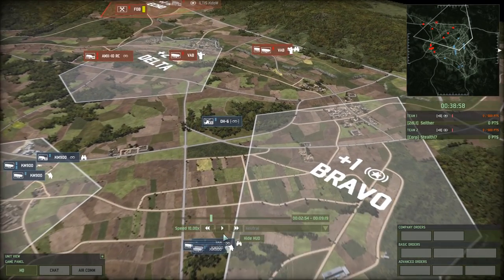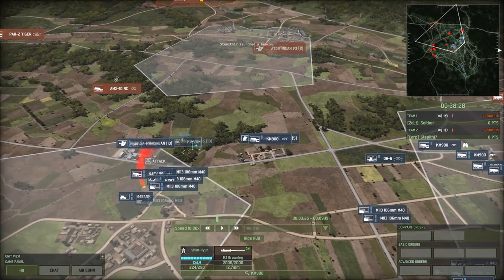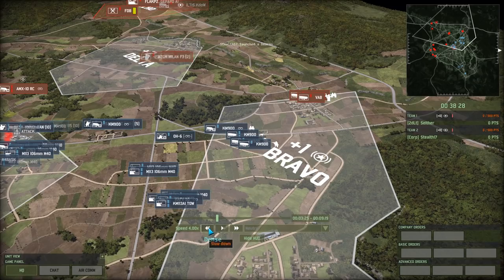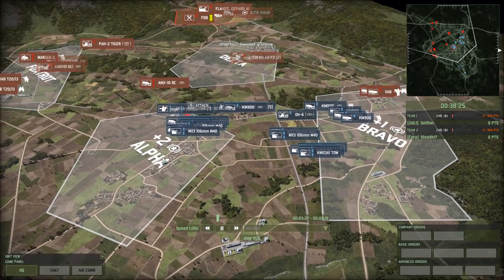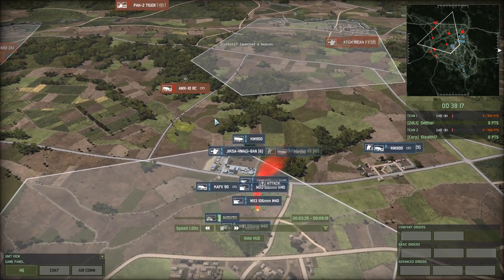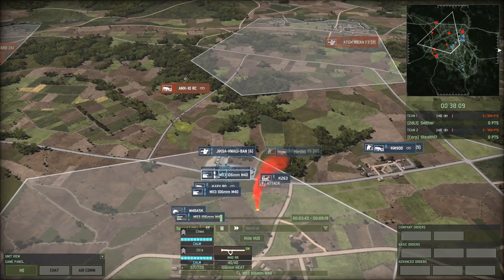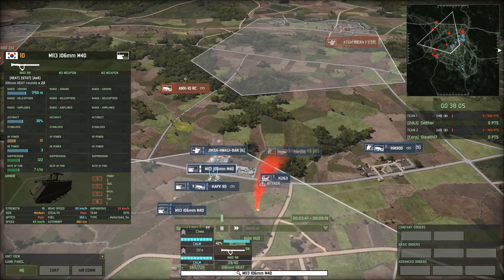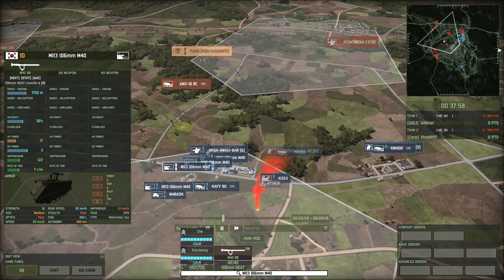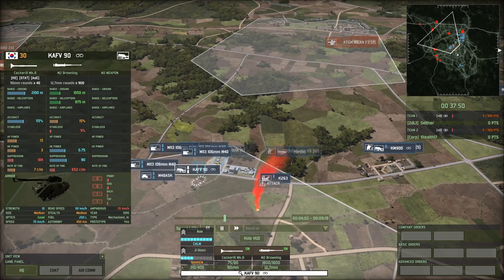He stops — why does he stop? Maybe he hasn't spotted the majority of my forces yet, and he too might be wondering where I am. I'd say the moment that you see a Tiger, you should be aware that there is something happening there — or rather, there could be something happening there. These guys are going to get very quickly eliminated by the KAFV as well as the 106s. These things have not a lot of accuracy, but they're dirt cheap at 10 points, so you can just use them in wave tactics. And when you do that, it will work. In the meanwhile the KAFV-90 will actually accurately shoot something, but not while on the move — they don't have a stabilizer.